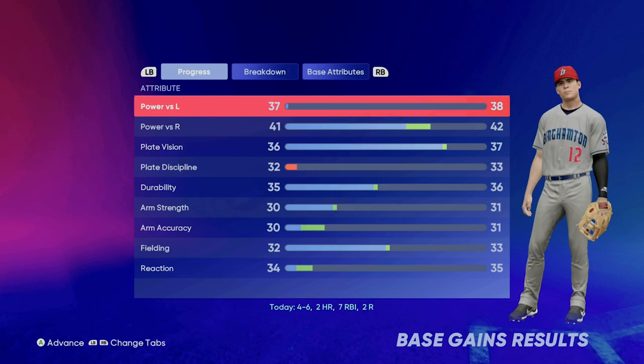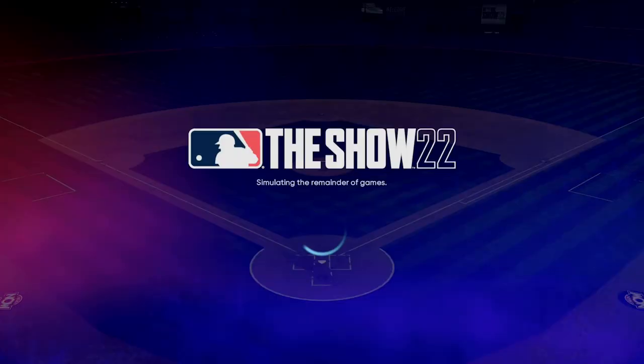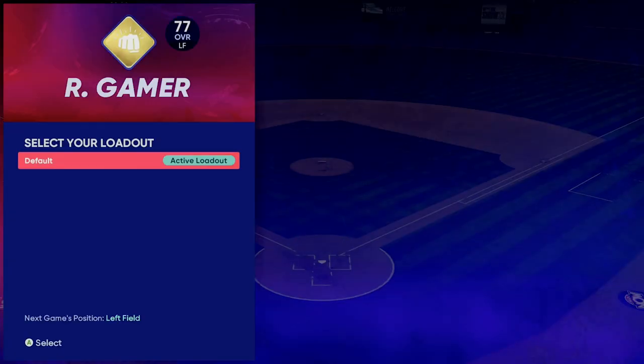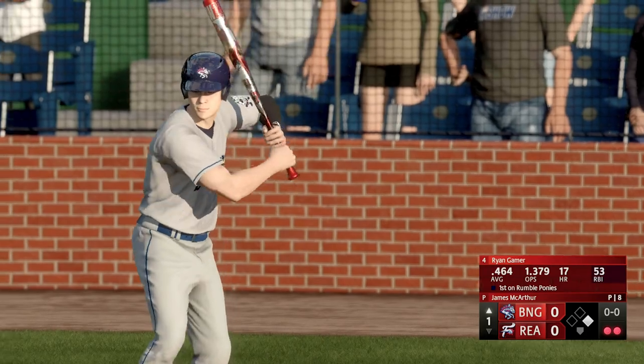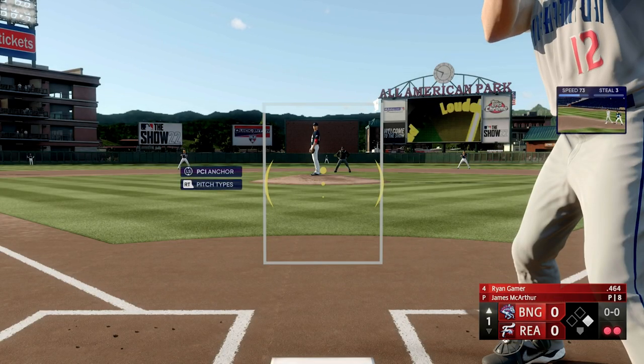You have this man in Double-A ball — looks like something the Reds would do. This looks like something my Cincinnati Reds would do — they'd build them up and then trade them away or let them go in free agency. Batting gloves — here we go.